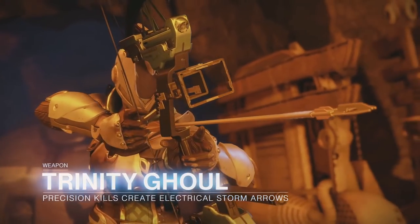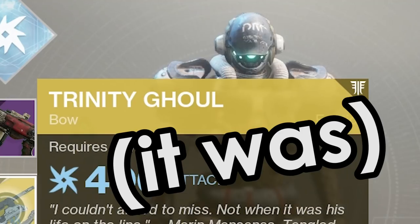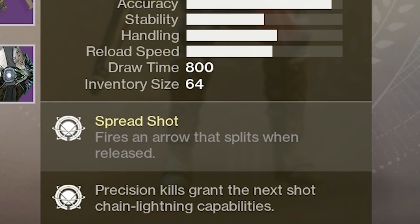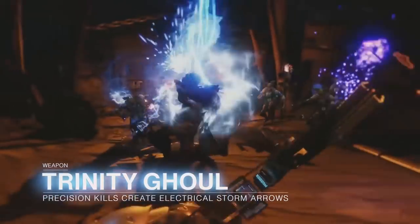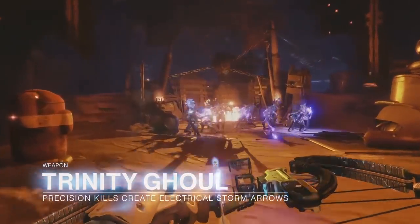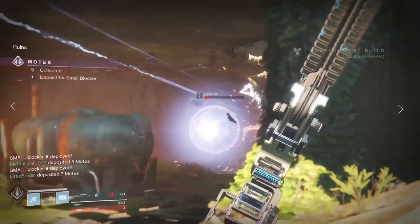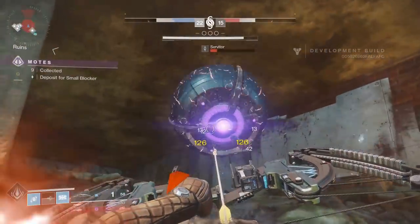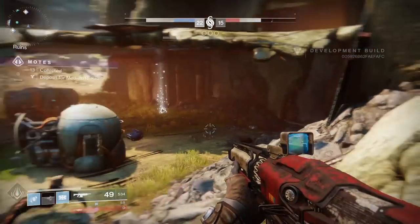Trinity Ghoul is an exotic bow that creates electrical storm arrows when you get a precision kill. I think this is the bow that was being used in the Gambit Preview build with a different name, and if I recall correctly, it fired three arrows and they all needed to crit to proc the arc chain attack. I assume this is a somewhat revised version of that bow. The clip in the video is very exaggerated — one chain lightning attack takes out a whole bunch of dudes. That only really happens when you're fighting underleveled enemies, but if you're able to hit two or three kills back to back, we're working with something with a little more potency. The fate of this bow will depend on how many situations actually incentivize add wave clear.